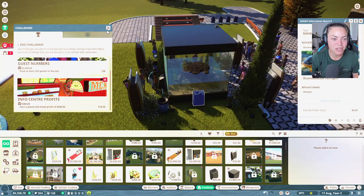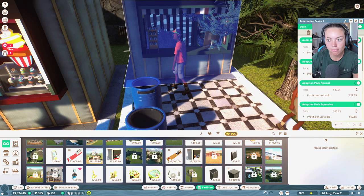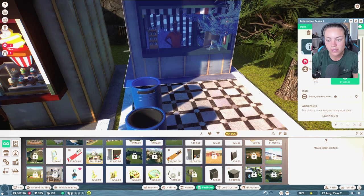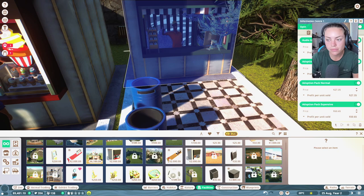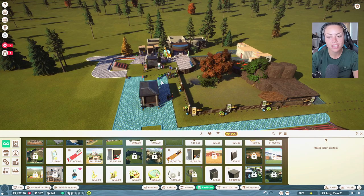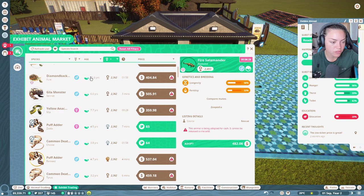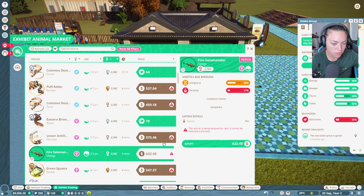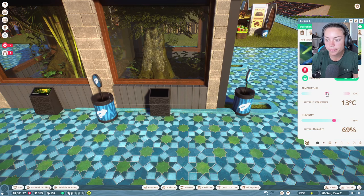I've won something — what have I won? Adopt Exhibit. We need 300 guests and then good profits off the information center. Why is there nobody at the information center? People aren't happy — are things too expensive? We're in profit. Maybe I should bring prices down a little. Let's get something with really high appeal — what about fire salamander? I haven't really had those before. There's a male and female right here, so let's get fire salamanders.